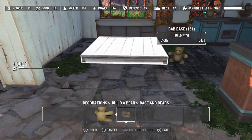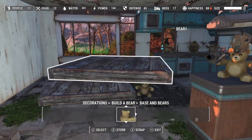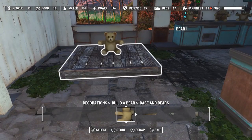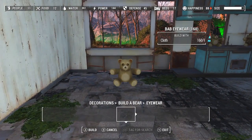So you do the build-a-bear base. Grab your build-a-bear. Snap him onto the base. Remove the base. And now everything will snap to the build-a-bear.